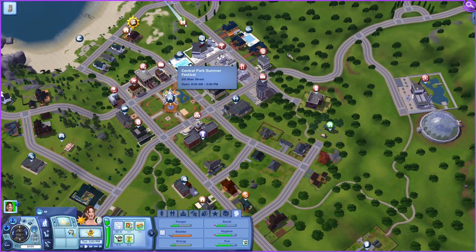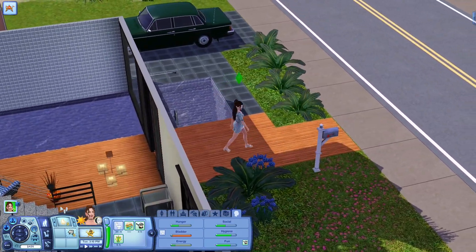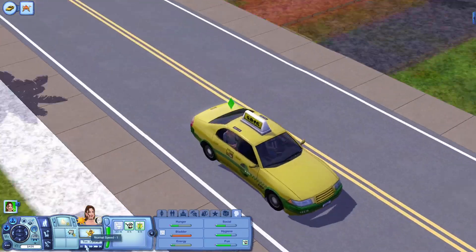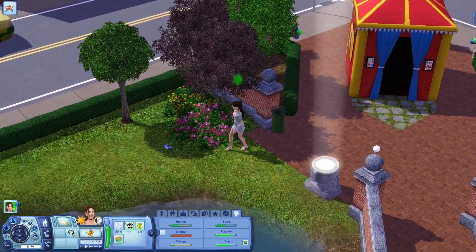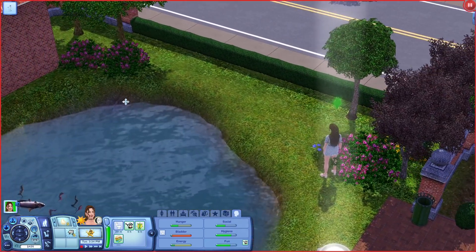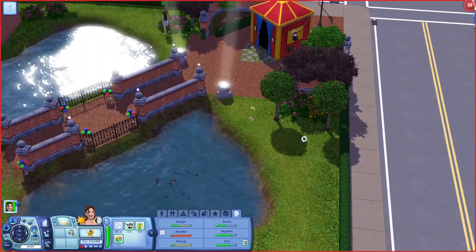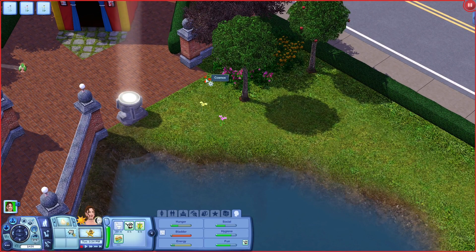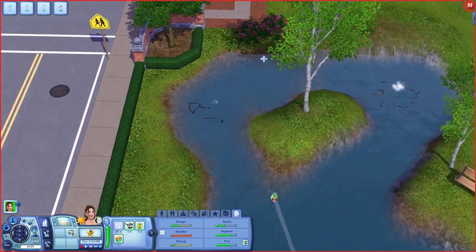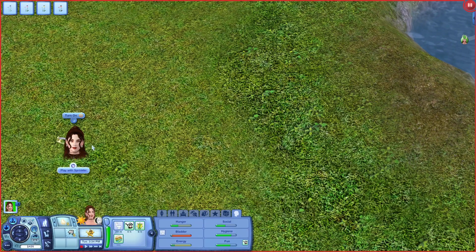Ooh, it's the summer festival — let's go there! Maybe they'll have some flowers I can sell, because if you get the right ones you can make a lot of money. We are on the hunt for flowers now. There's only one so far — oh wait, here's a few. Pick sulfur, pick cosmos. She really needs to go to the bathroom, so hopefully she doesn't embarrass herself. Oh, that's a sprinkler.